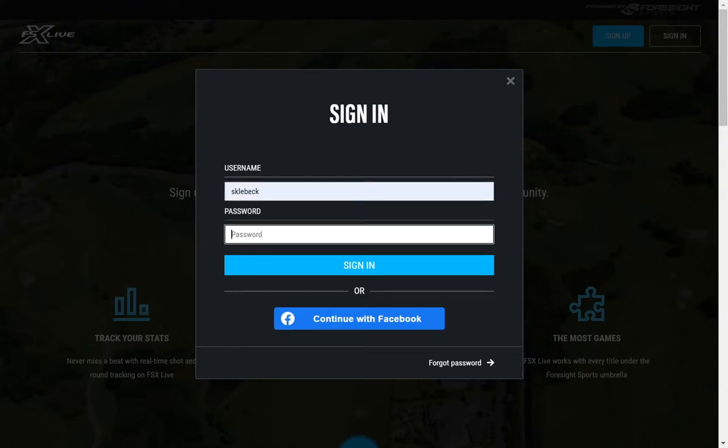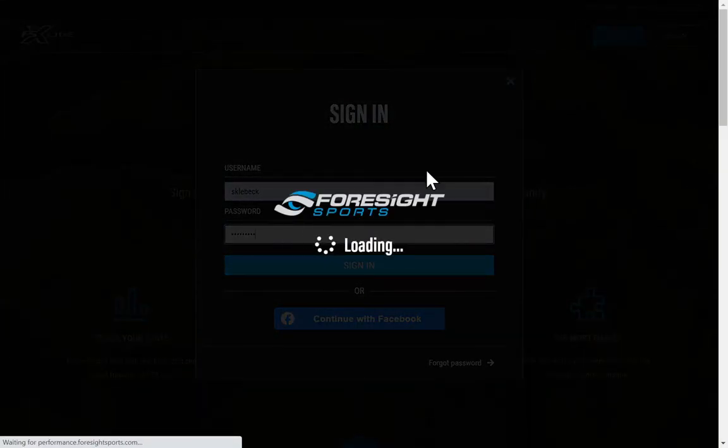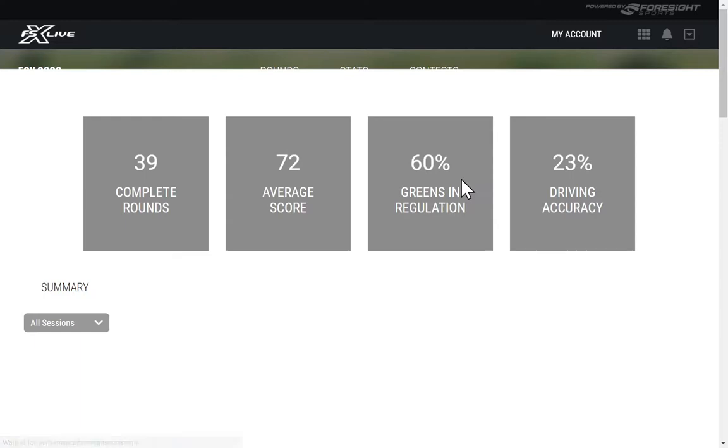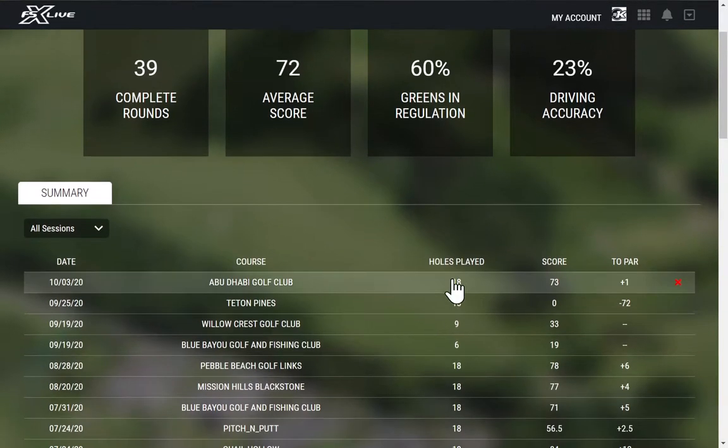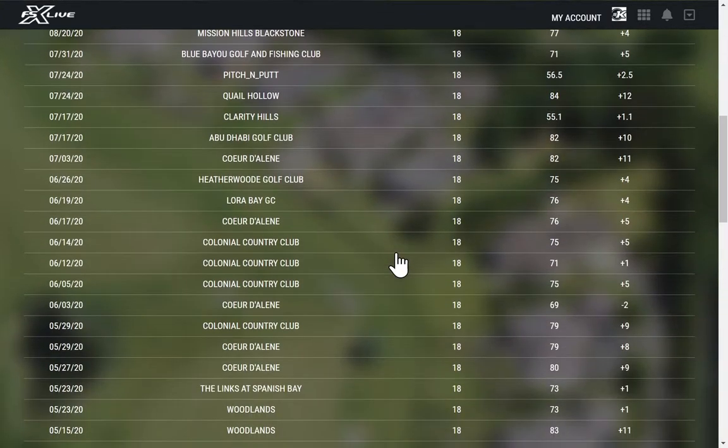I'll take you into my account and show you what options there are inside Live and give you an idea of what it looks like. When you enter the very first page — call it the home page — you're going to see right off the bat your current stats: number of rounds completed, average score, greens in regulation, and a reminder that your driving accuracy needs to improve.